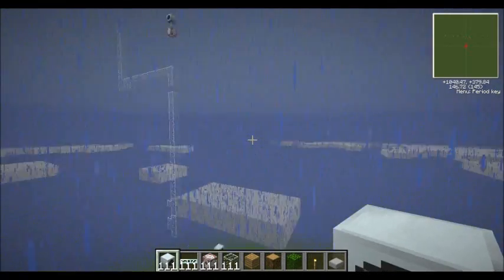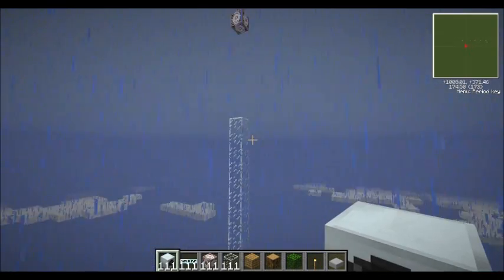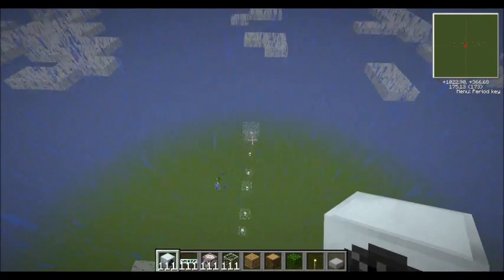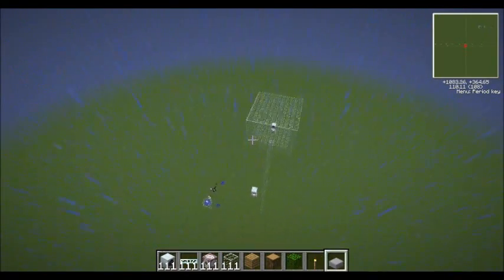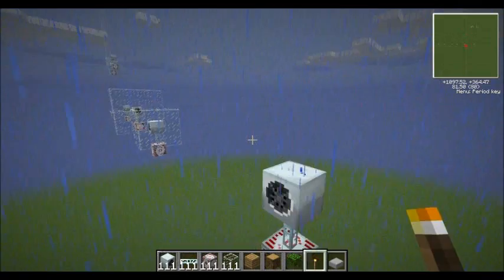So that's what you've got to keep in mind: where to place it, how to place it, how high you want to place it. Keep your windmills free of blocks around them, because if you have windmills set up close to each other they will count each other as a block. Also keep in mind that they count torches and other things as blocks as well.